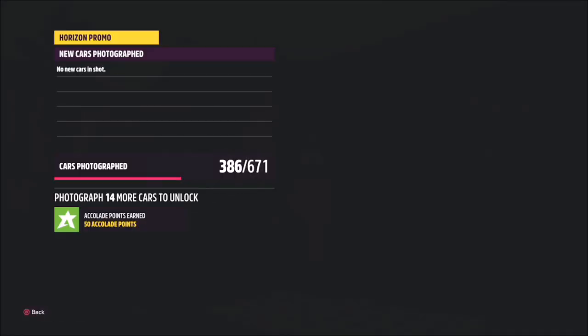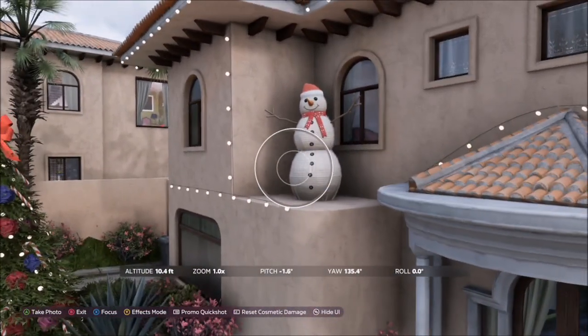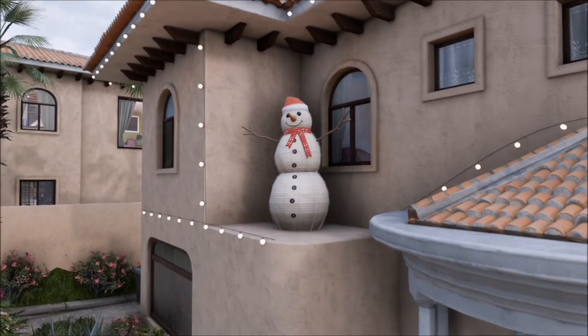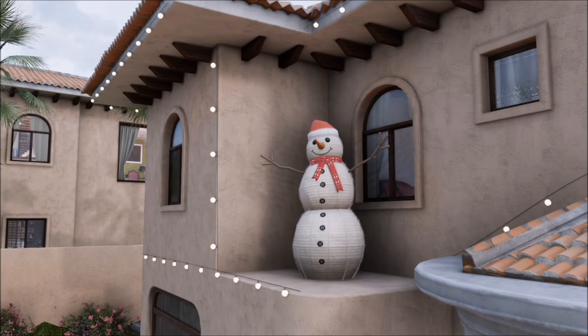All you want to do is take a photo of the snowman itself. It doesn't matter if there's a car in the picture or not — you don't need one. It will only pop up one tick box saying that you have photographed the snowman at the Buenas Vistas player house, and it's literally as simple as that.